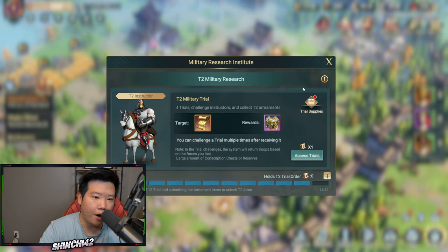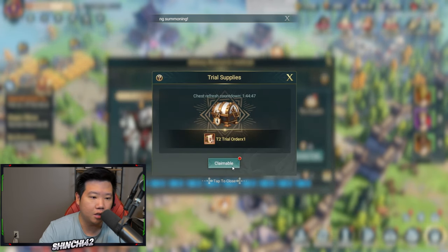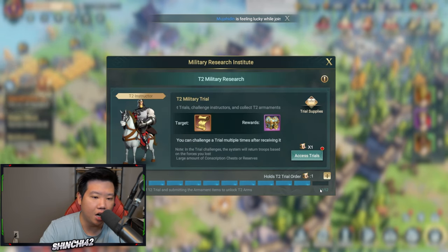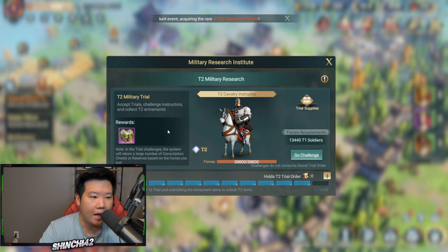Basically every four hours — or three hours and 50 minutes — you will get a material trial and a military trial, and you'll have to collect that military trial. I'm going to click this claimable — boom, there we go. I pretty much have the last one here. What you're going to do is access the trial and click 'Access Trial.'